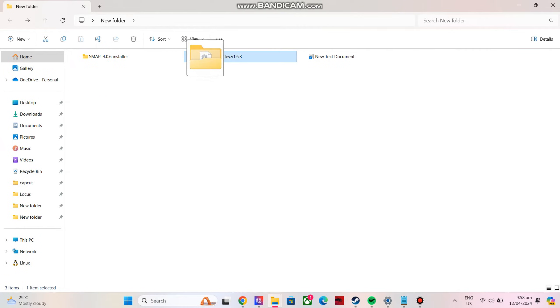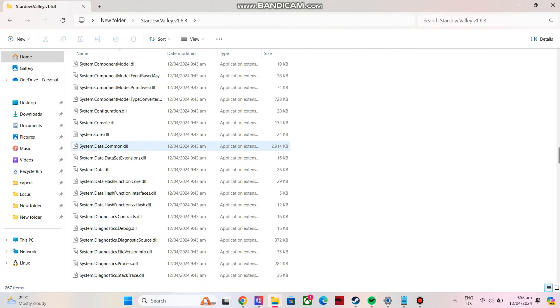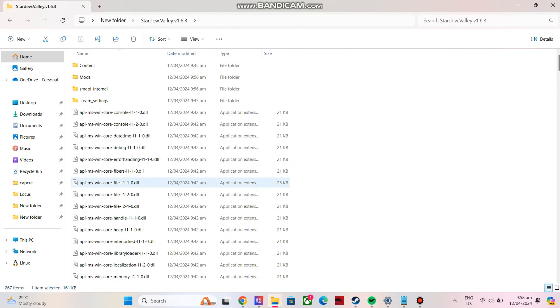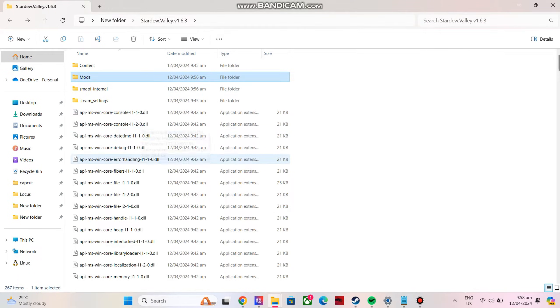Now open your Stardew Valley folder. Okay, so this is the SMAPI Stardew Valley. Then this is your mods folder. Put all of the mods that you want here. Okay, so let me try to install one.